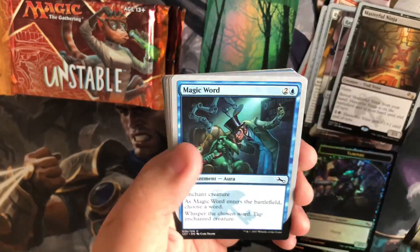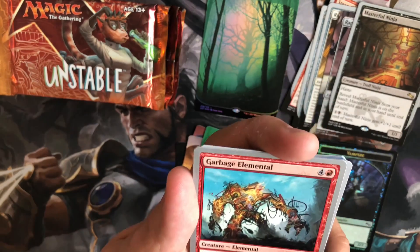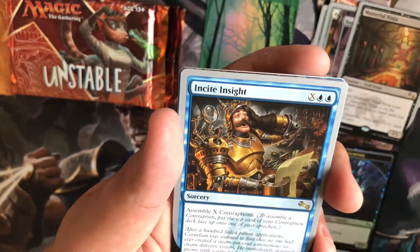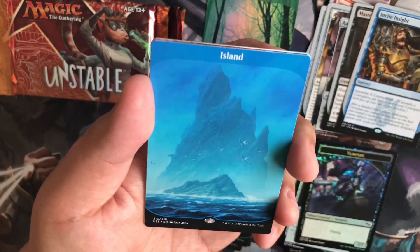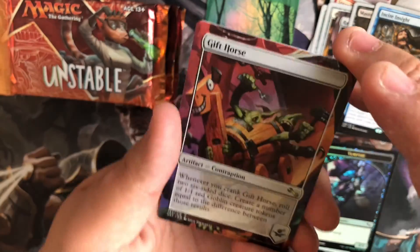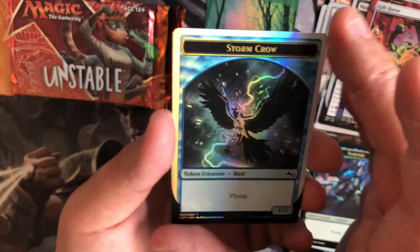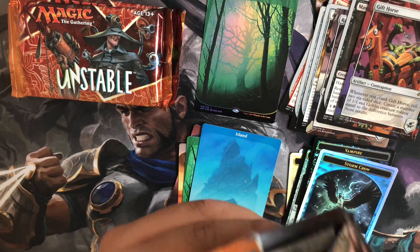Adorable Kitten. Just kidding, we're not going to make you guys sit through all this. Garbage Elemental, Skull Saucer, Squirrel Powered Scheme, Insight Insight. We got our Island. Wouldn't have minded if we pulled another Foil Land — maybe a Foil Island would have been nice. Gift Horse and a Sapsucker. And another Storm Crow. We have two Storm Crows — if I ever do a cube, this would be pretty nice.